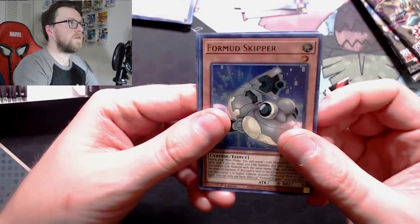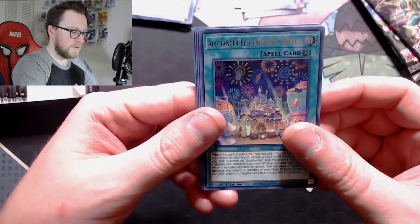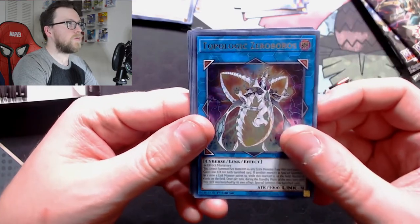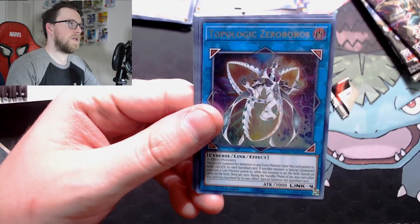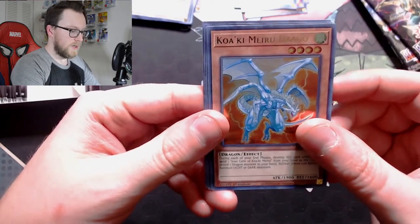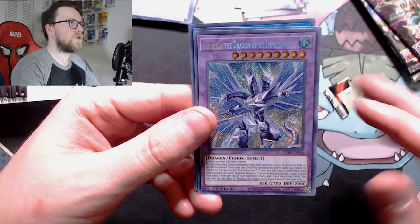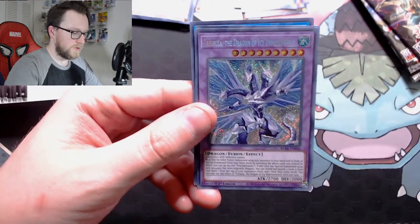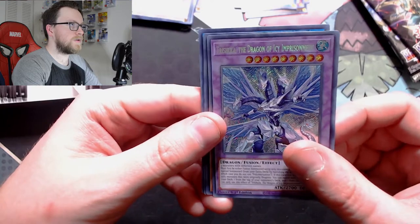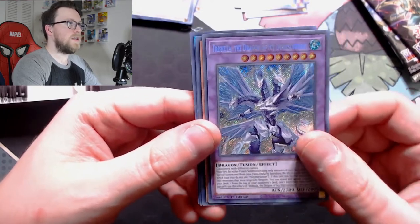Four-Mouth Skipper — actually seeing some use in Salamangreat and other Cyber archetypes — Appliancea or Electric Lyrical World, Topologic Zero Boros, which actually has the errata so it's supposed to be just like how it was in the OCG, making this card ten times better. Then Quakimaro Draco and Trishula the Dragon of Icy Imprisonment — this is one of the Shonen Jump cards printed as one of the last Shonen Jump prints. I've never had one of these before. I think that card was getting like 20-30 dollars, so this is actually nice.